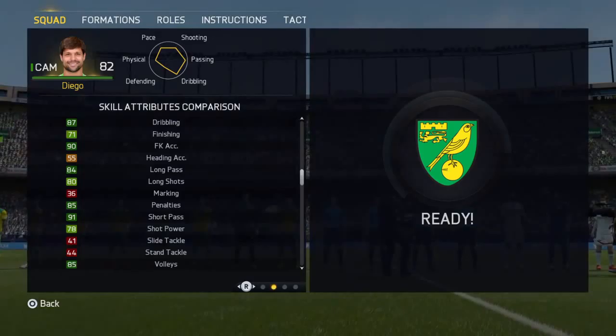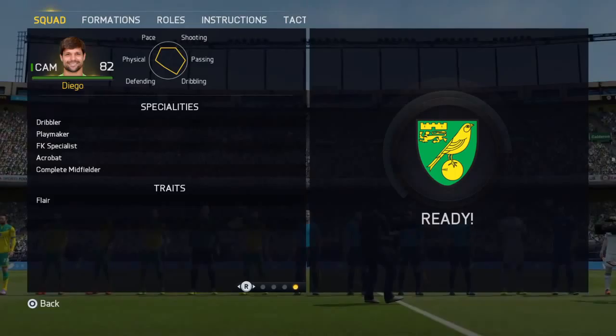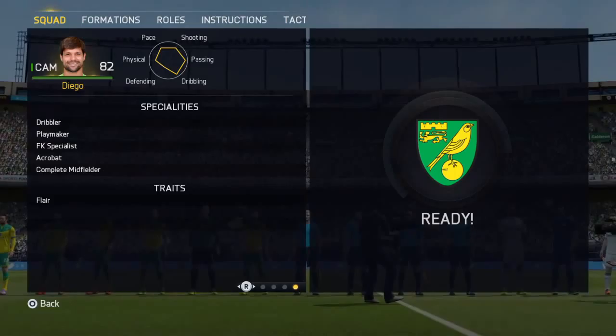85 volley, must have some sort of free kick speciality, I would have thought. Four star weak foot, four star skills as well. Free kick specialist, complete midfielder as well, acrobat, playmaker, dribbling flair, so he's got quite a lot.